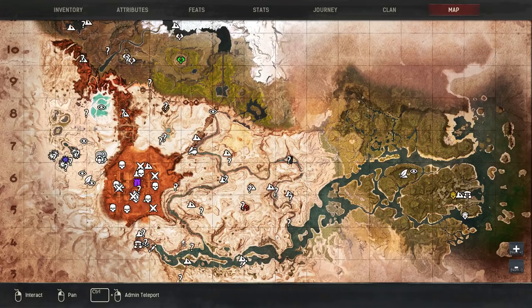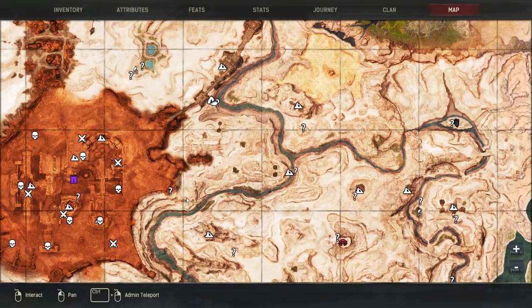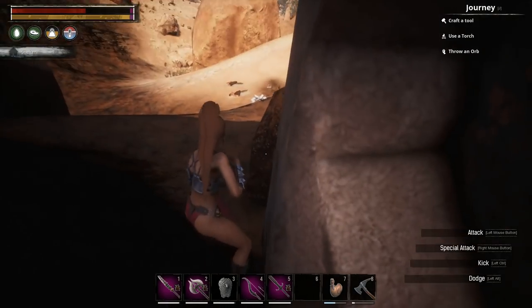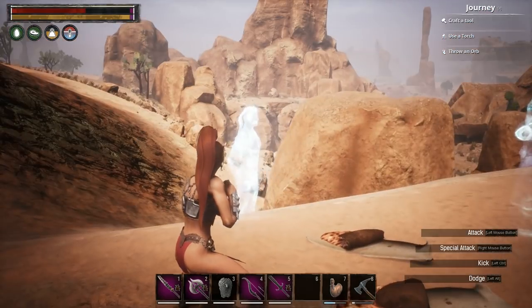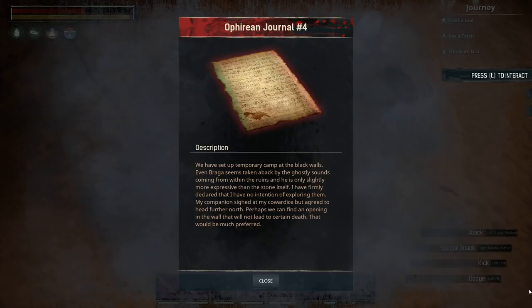Next up, we're going to do the Come Here emote, which is close to the entrance into the Unnamed City. I'm right above it — you can see the campfire and some bedrolls. We get the ghosts, and next to the campfire is the book that will teach you the Come Here emote.